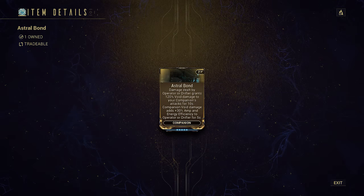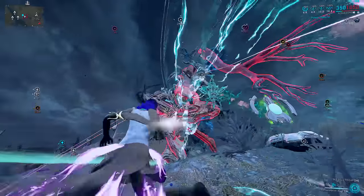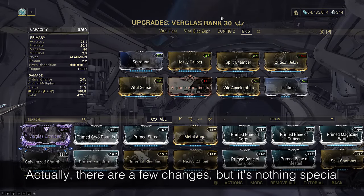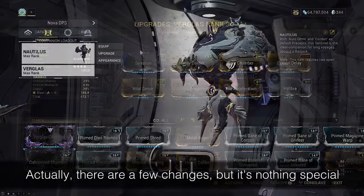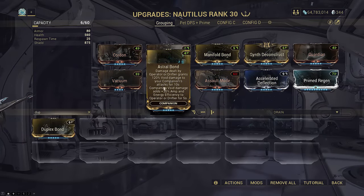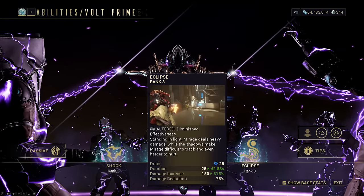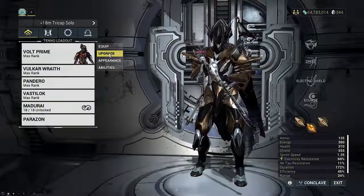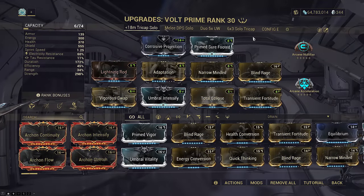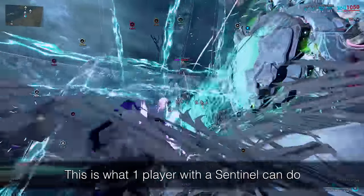Finally, the last one: Astral Bond. It can damage Eidolons. This is the same Verglass DPS build shown at the start of the video used for normal content — the only difference is I dropped a mod on the Sentinel for Astral Bond. Your Verglass now destroys Eidolon shields faster than basically any hunter except the best speedrunners. It's pretty obvious why this will get patched, because DE is known to patch every single way to damage Eidolon shields that isn't with your Operator. This one is also quite well known. Enjoy this one while it lasts.